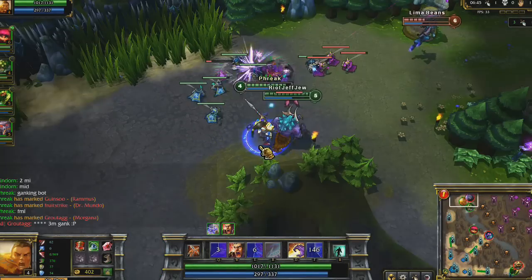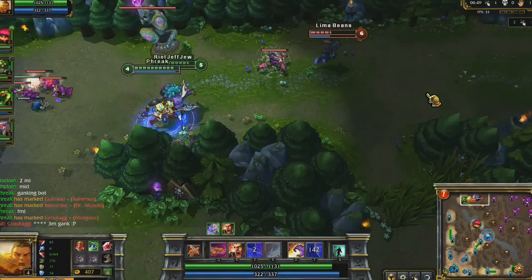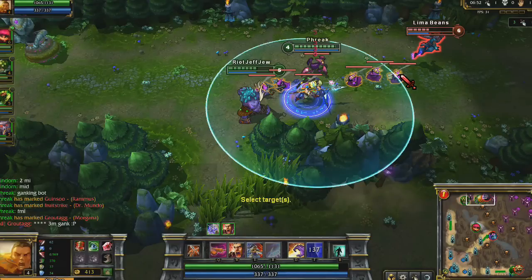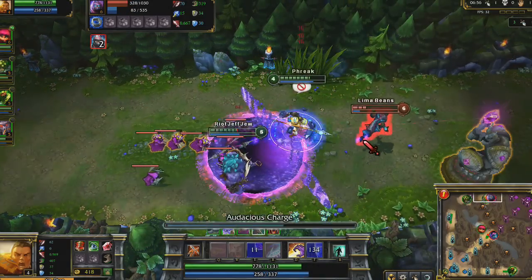I dive Malzahar at top with my teammate Alistair. Here's an incredibly important trick to use with Xin Zhao: Audacious Charge slows in an area around the target you choose. While I'm not in range of Malzahar, the purple caster minion is. The slow allows me to land Three Talon Strike, which lets Alistair catch up as well.